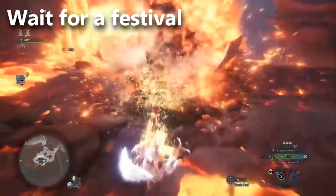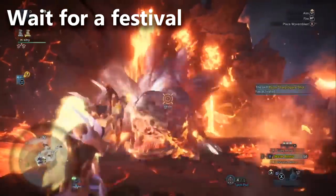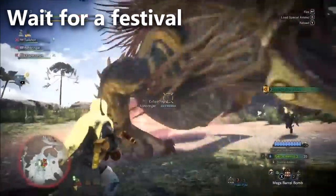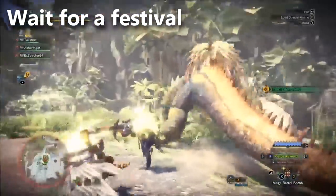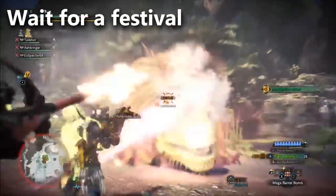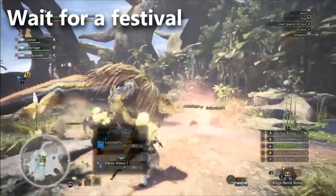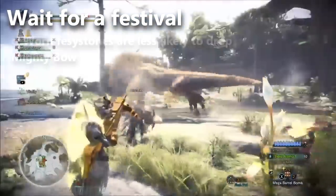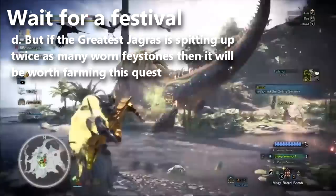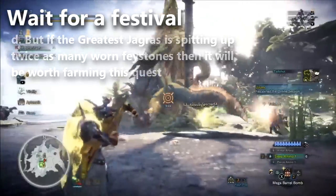Sometimes during a festival, the first half will offer 'The Name's Lavasioth,' and then after a week or two the other half will offer the Greatest Jagras, or vice versa. Should you farm Greatest Jagras if Lavasioth isn't available yet? The problem is Worn Face Stones have just under half the drop rate of Warped Face Stones. So only go for Greatest Jagras if he's spitting up literally twice the number of Warped Face Stones you'd get from Lavasioth.